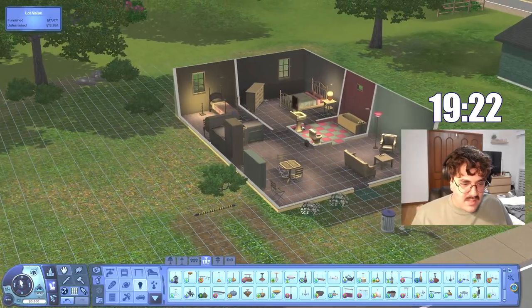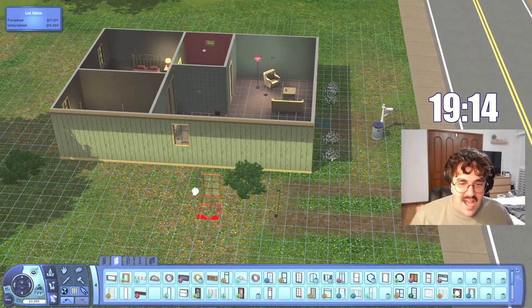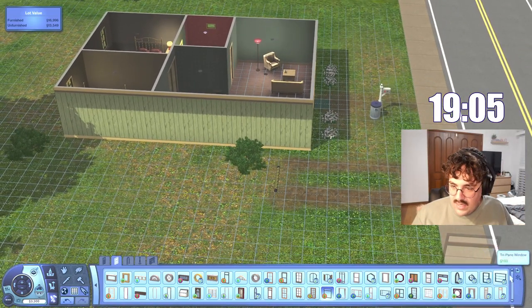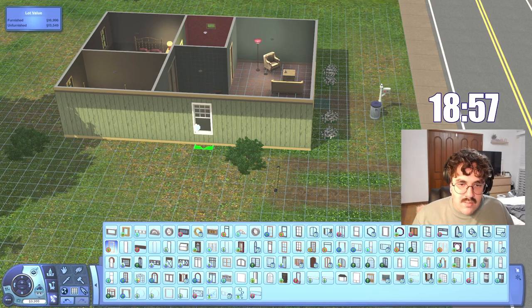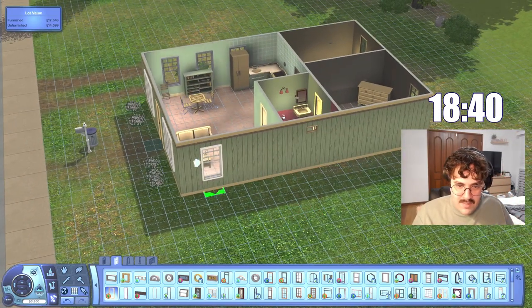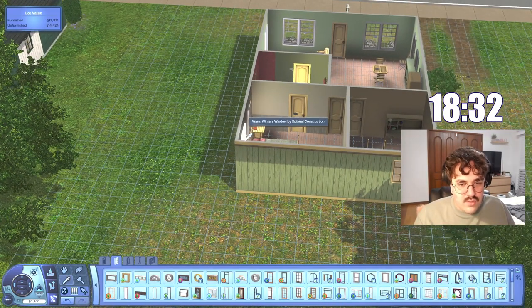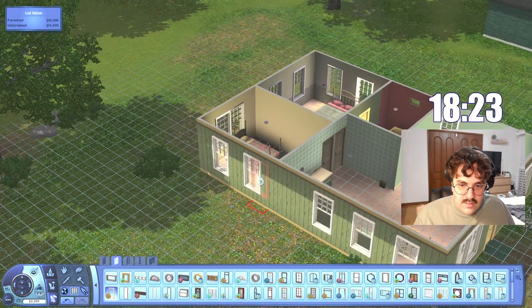Let's think about windows next. I don't want to do anything too crazy — I don't really want to change walls around or anything like that, but I do think it's okay to change the windows and get some nicer ones. Let's get these nice, bigger windows in — that'll be a nice change. See, it's already letting in a lot more light, which is awesome. Let's get these over here too — done, done, done. All right, let's keep moving.